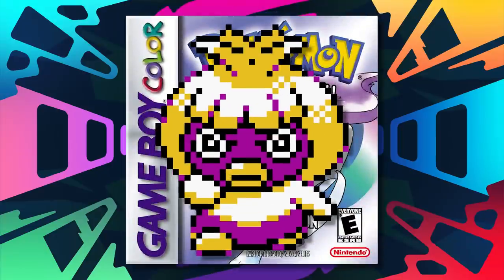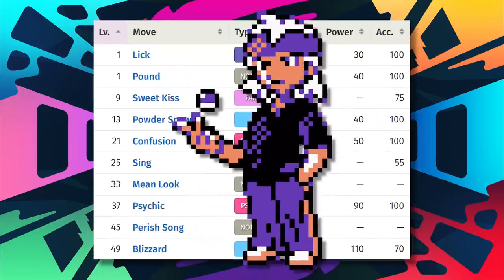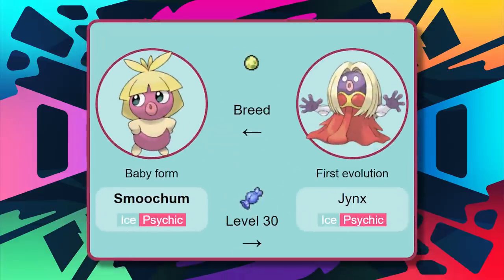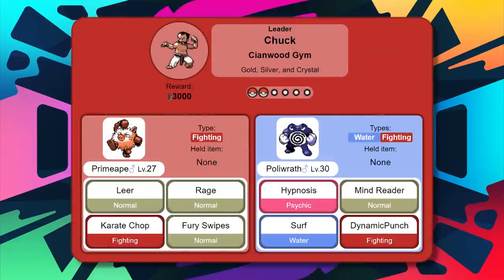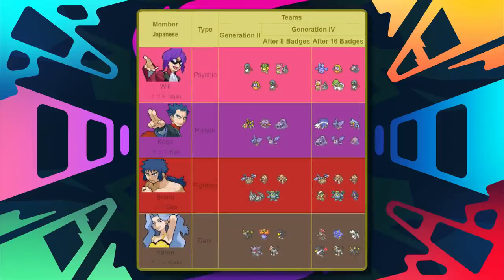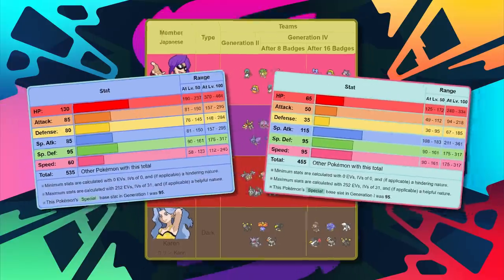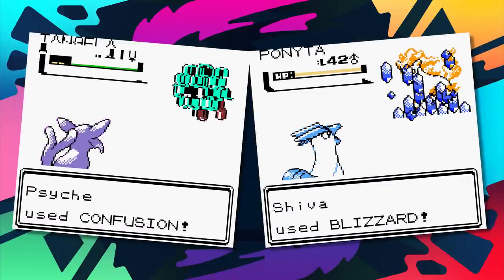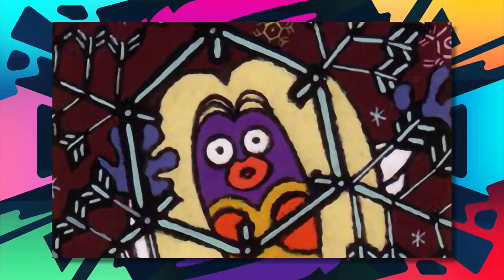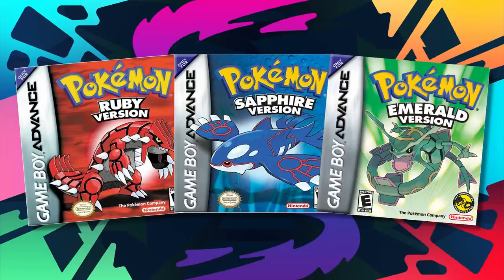For Crystal, you can get Smoochum before you reach Goldenrod, which is way earlier than Lapras. You'll have Confusion on your Smoochum for the battle with Morty, and if you're a little over-leveled you'll even have a Jynx — then it can put in work against Chuck, beat down some of Claire's Pokémon, and handle parts of the Elite Four. Jynx outspeedss and is stronger than Lapras too. You might be stuck with Confusion and Blizzard until Kanto, but it's no real sacrifice — Jynx is still the best Ice type for enhanced Johto.